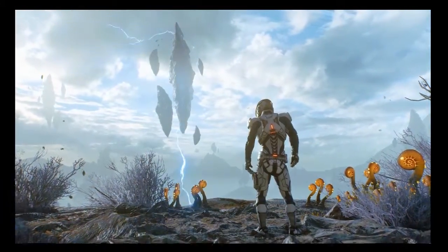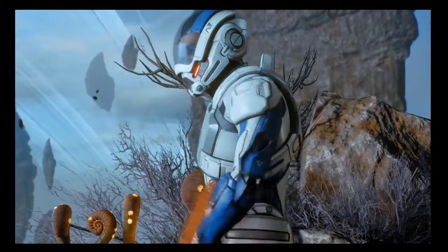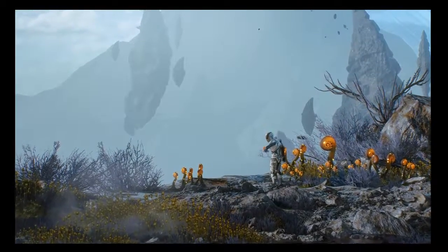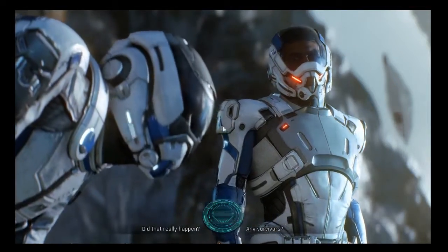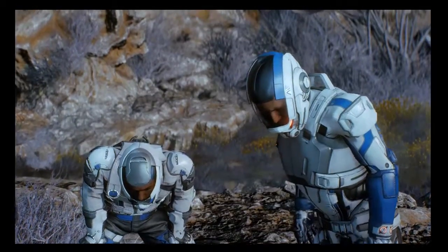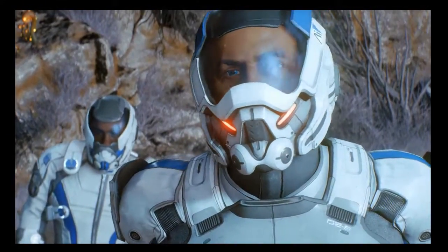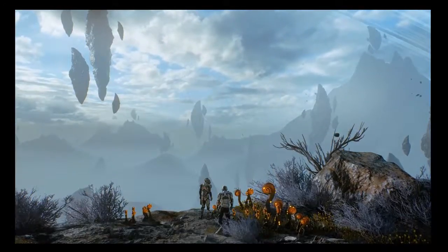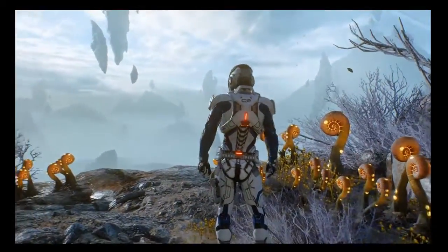After the crash — Ryder tries to contact Hyperion and SAM but gets no response. SAM is offline, the comlink is trashed. Liam jokes that they may have found hell. No way this is home. They decide to find some high ground to see if anyone else is alive.